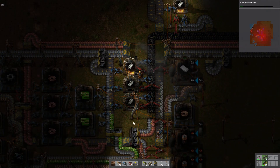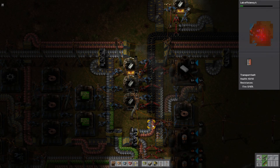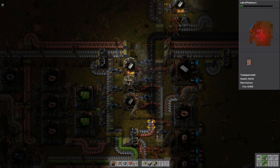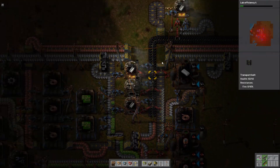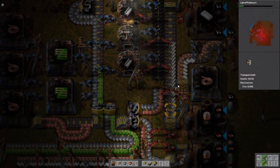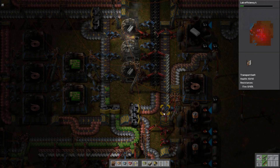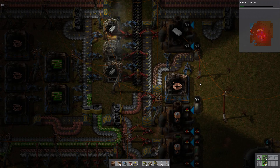Down into here is where we smelt steel. Now there was supposed to be a fourth smelter there, but basically they were using arms taking off the edge of transport belts, and I couldn't get it to fit in. So I put it up here and just did a little curly-wurly to get it on the same side. And yeah, that was the first fix, because this was skimming off the edge of here and we just couldn't do that anymore because they fixed it.